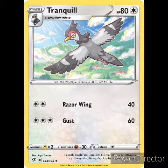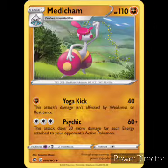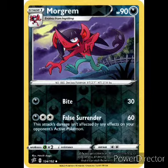First we have a Tranquil — we've been over him before, so we'll move on. The Medicham: 110 HP, Fighting type, Stage 1. First attack: Yoga Kick, 40 damage — this attack's damage is unaffected by weakness or resistance, one Fighting energy. Second attack: Psychic, three colorless, 60 damage — does 20 more damage for each energy attached to the opponent's active Pokemon. Weakness is Psychic, resistance nothing, retreat is one.